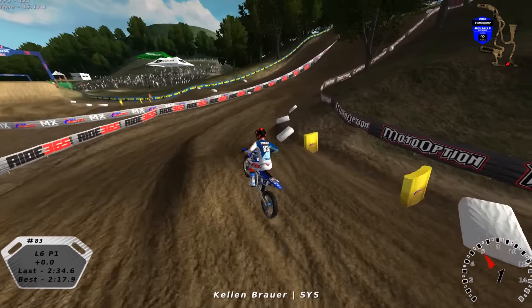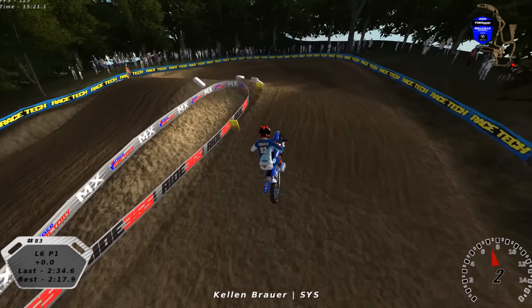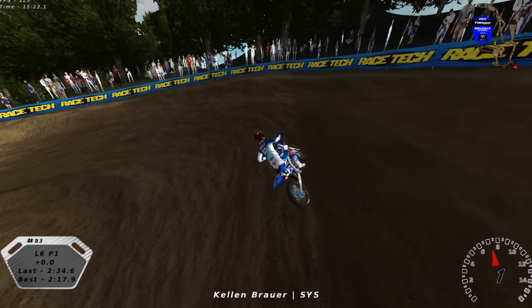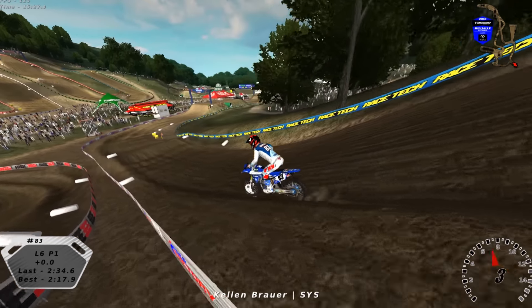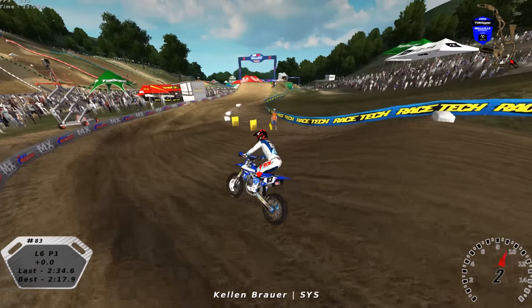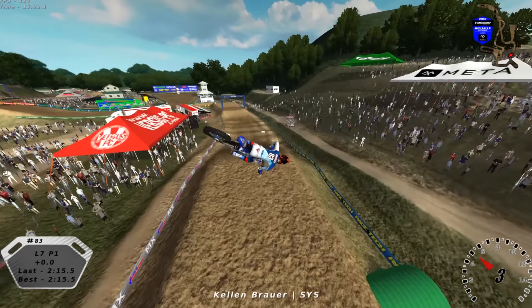And then another little S-curve here with a big roller on the inside, then up the other side of the valley — the only time you hit the other side of the valley — and then drop down into a right 90 into the finish line. So that was a lap at Millville. Go ahead and come on board with me and stick around for the making of the lap segment at the end.